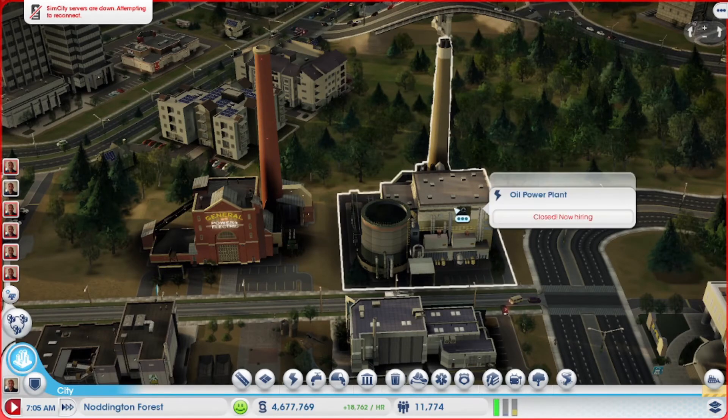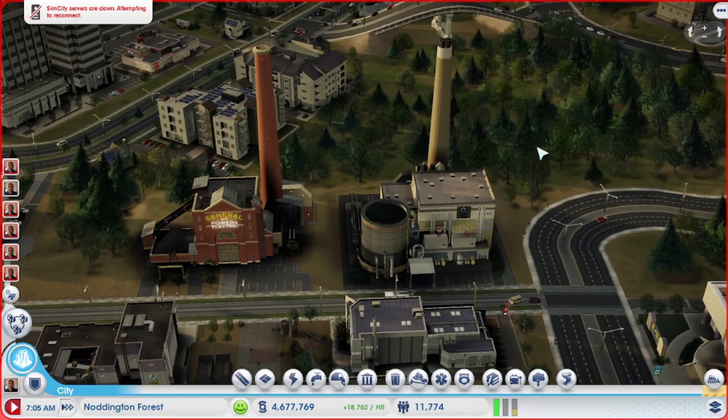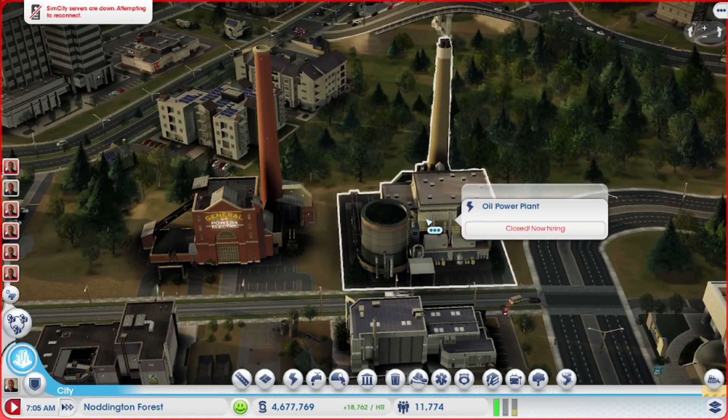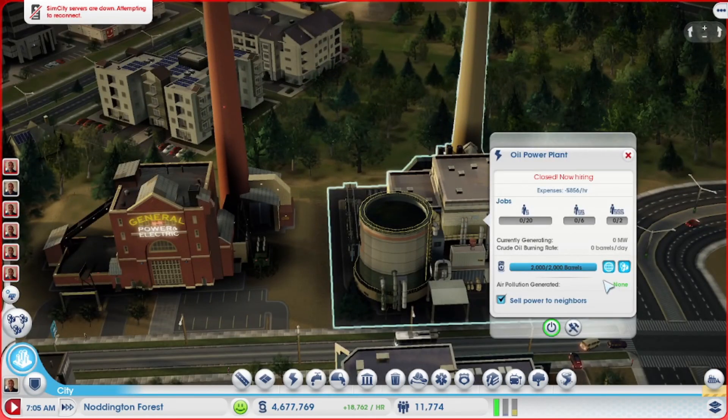Another thing you can do is put down a trade depot and add a module for oil or coal, having one of those resources brought in and stored, ready to be sent to the power plant — in addition to waiting for outside deliveries. There are some things you have to do to unlock those particular modules of the trade depot, but you can do that.